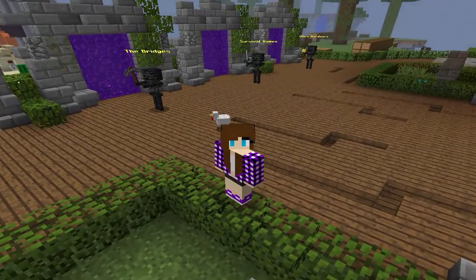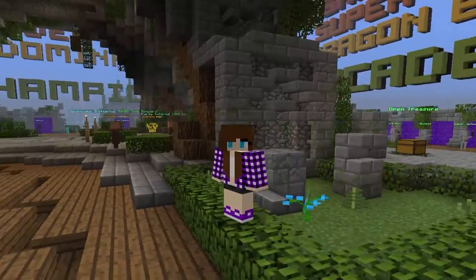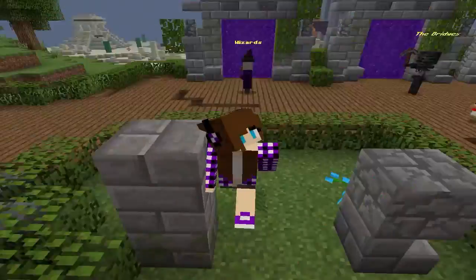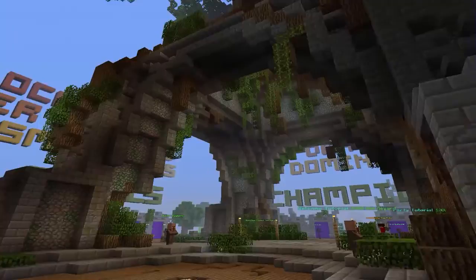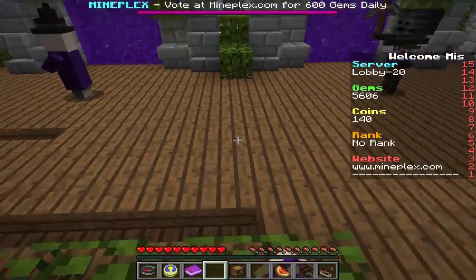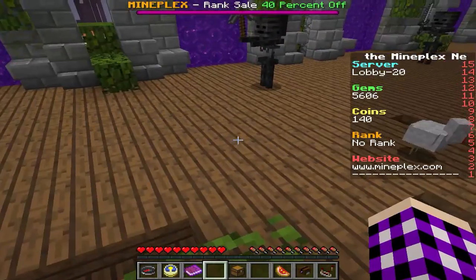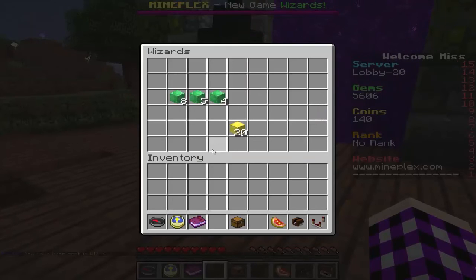So what Wizards is — it is almost looking like survival games. The only difference is that you're using spells, the map is smaller, there are less people, and that is pretty much it. So in the chests you loot you're gonna find different spells, and you equip the spells to your wand, and then you kill people with your wand and the spells you have equipped on them.